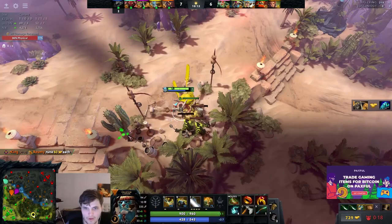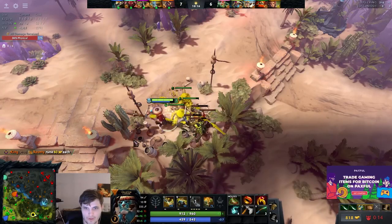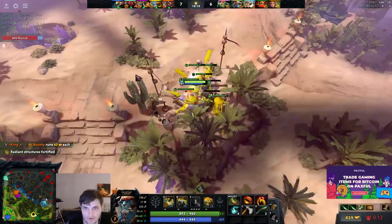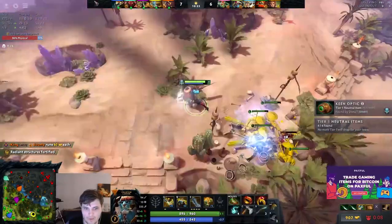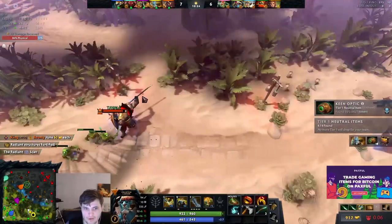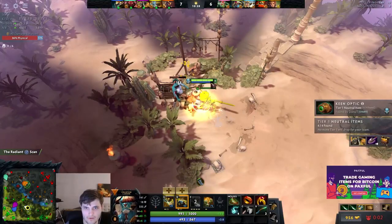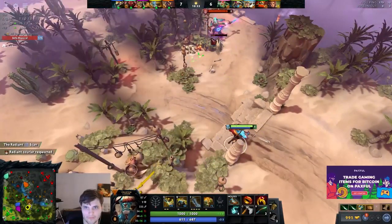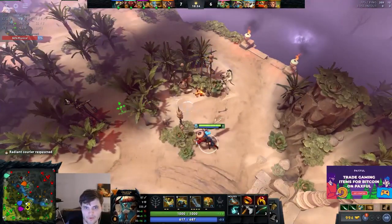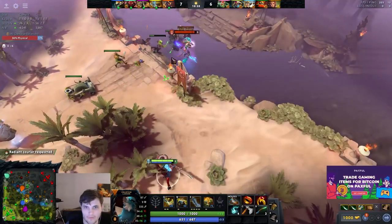PL operates very poorly on his own side of the map at this stage — usually they have support ultimates and the mid laner is willing to rotate on you. Never return to your safe lane if the enemy mid has any threat on you. Notice how the only time I went back was when the enemy offlaner was TPing out.